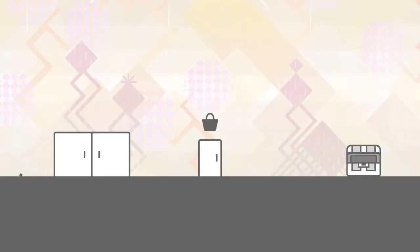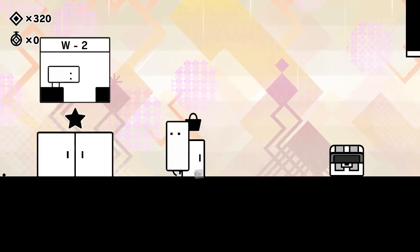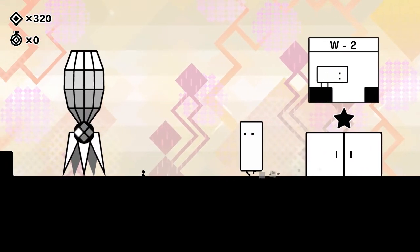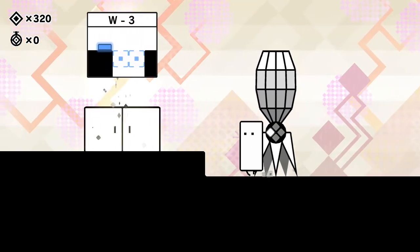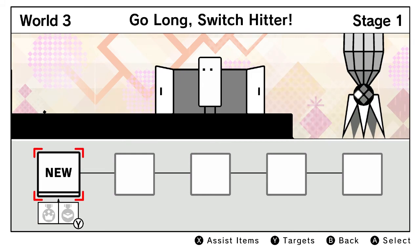That's going to do it for this episode of BoxBoy and BoxGirl. Next time, Cutie's tall tale will continue in World 3 — Go Long, Switch Hitter. Thank you for watching, and until next time, catch ya later.